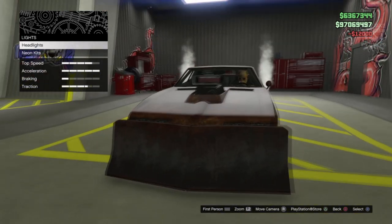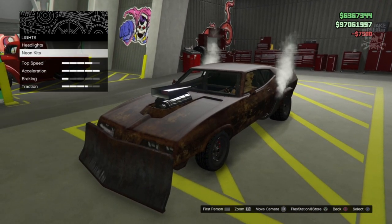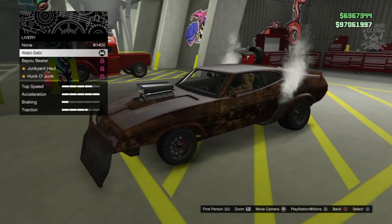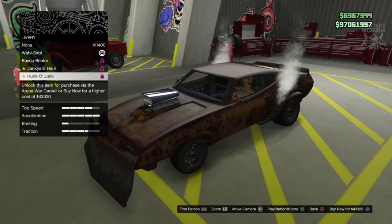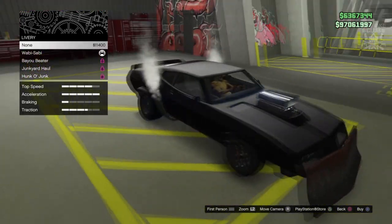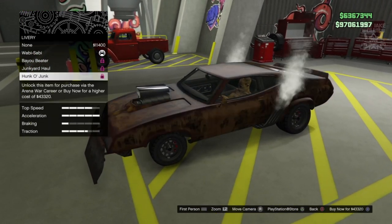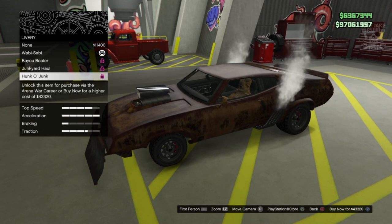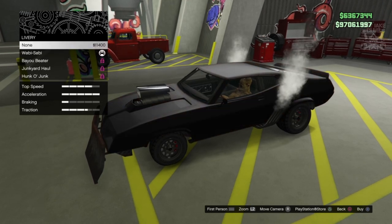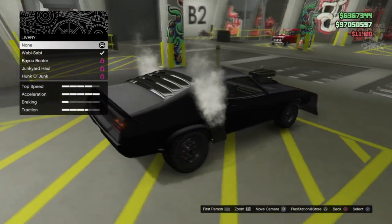We're going to go to the headlights — we are going to purchase the Xenon headlights because I think any other color would look a bit odd. We're going to skip the neon kit definitely. Then we're going to go to livery — we kind of want it to be a little bit more toned down. I don't think we're going to get a toned down one, so we might just have to stay with clean black. The livery options are excessive and take it far too far, so we're going to go none.